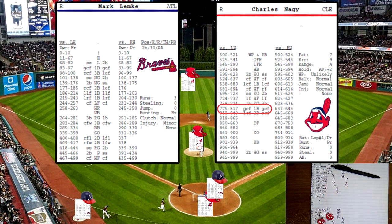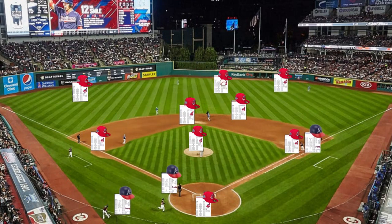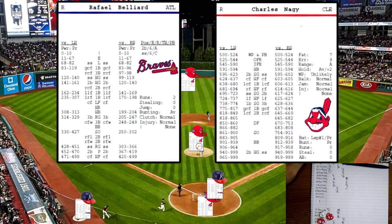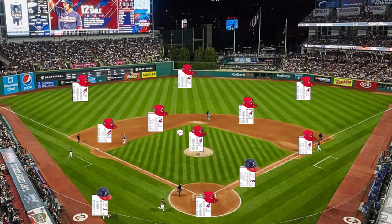Let's see if that can bring in the runner. GCF — runner on second scores. He's going to score on the single to center field, and Atlanta gets their first run — 1-3. Raphael Belliard up now — 981, righty on the pitcher's card, hard grounder to shortstop for the third out, 6-3 putout.